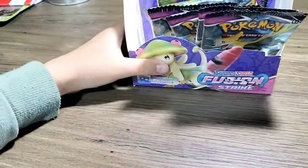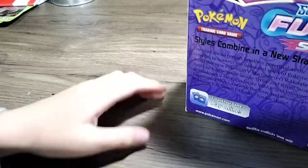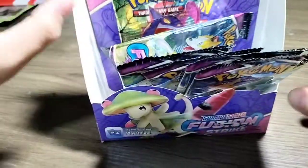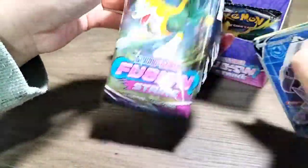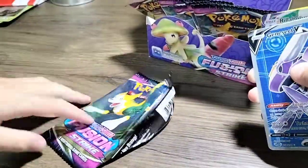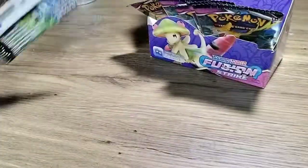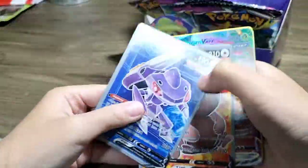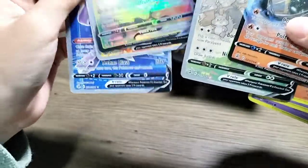Today we're opening a Fusion Strike booster box — not just any booster box, the fake one. I did open one to see what they're like, and they're really off. Look, the ridges here and the text is off — it's supposed to be in English. We're getting one, two, three, four, five — five V cards and one V-MAX.